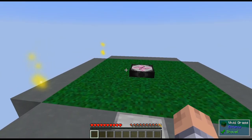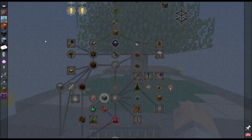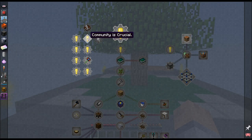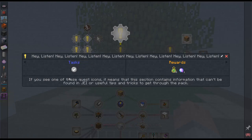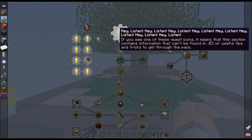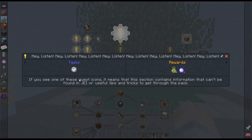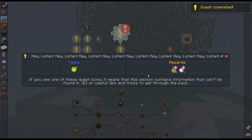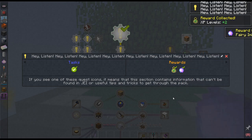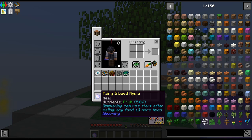It's very quest-driven. I'm going to read through all of these up here because all the ones with an exclamation point you just need to complete the task, but each one tells you something important about the pack. This one tells you there is a section containing useful tips and tricks that can't be found in NEI. You accept it and done — I got some XP and a fairy-imbued apple.